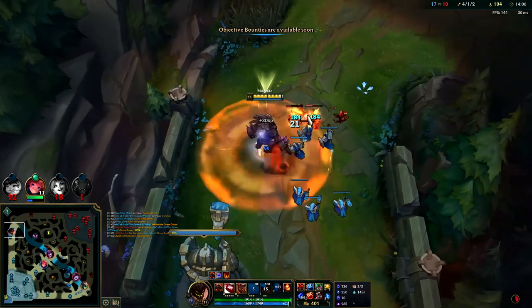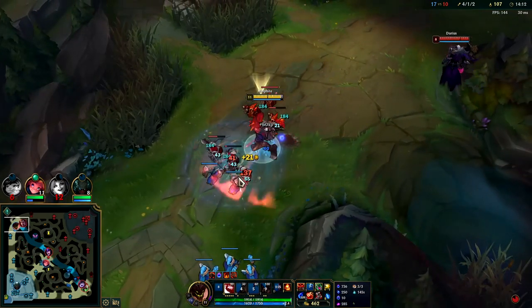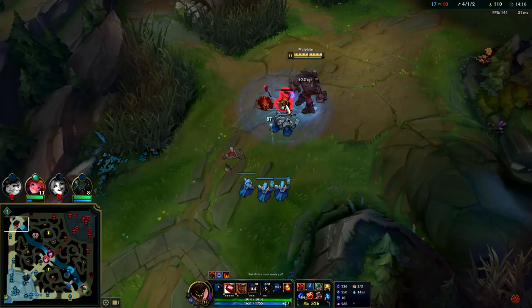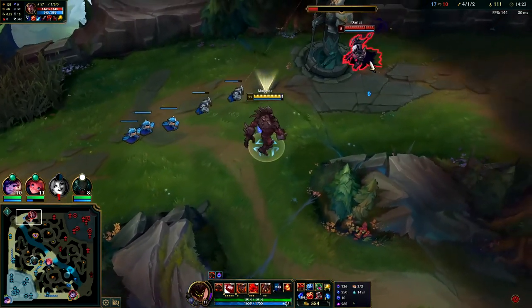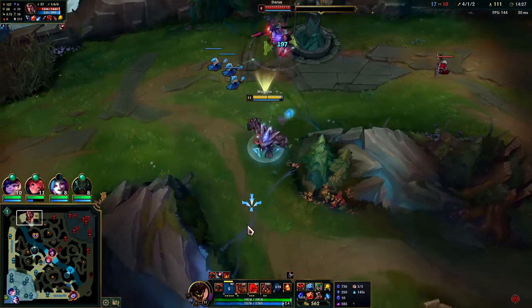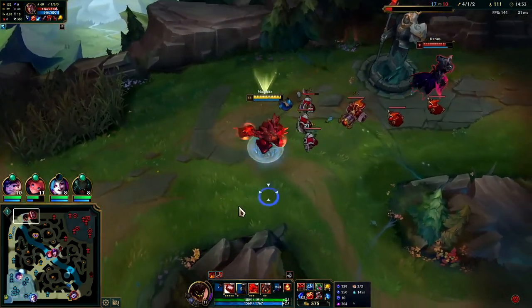We could low-key freeze the wave right here but I'm not going to because I want to poke him underneath turret. Once you have Tear you have enough mana to perma-poke people. And if your R is up they can't really kill you because you can always get away. I'm going to fake out my Q — and walk up and hit him with W underneath turret. That's freaking hilarious.